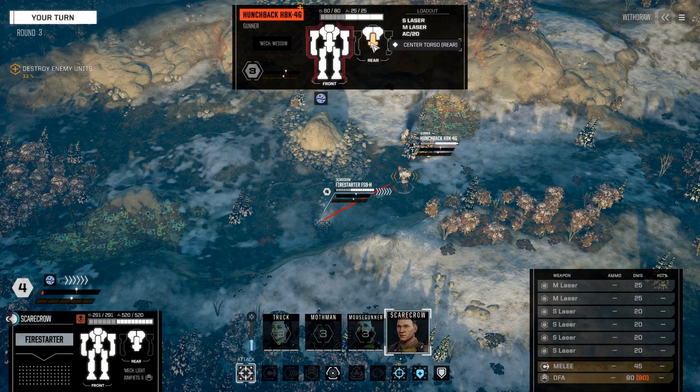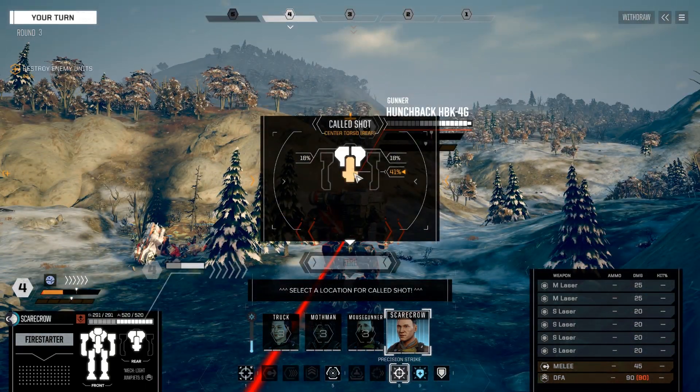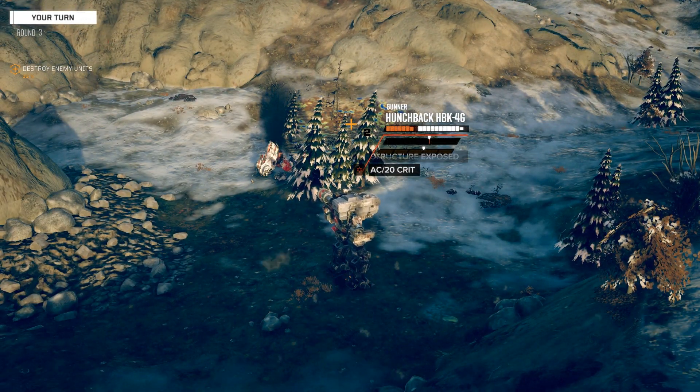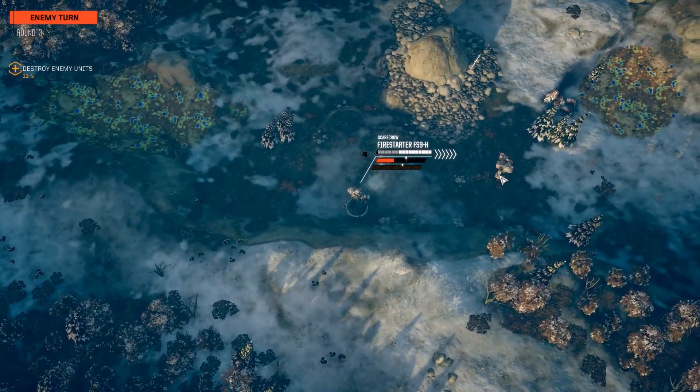In theory if we got all of it on the Center Torso we could kill him. We've got four small lasers — that's 80 — plus 130, so that's plenty to kill him. But the problem is if it spreads, which it just did. We did get an AC-20 crit. Now we know what that other contact is — it's a Shadowhawk.